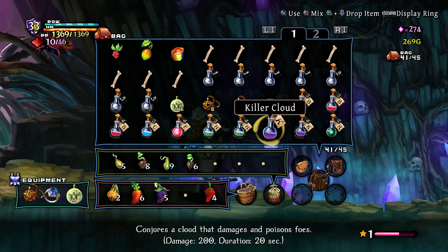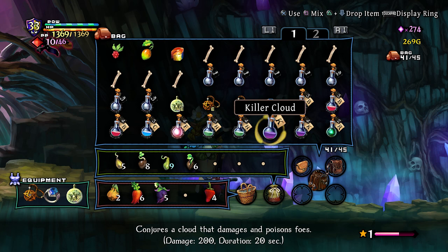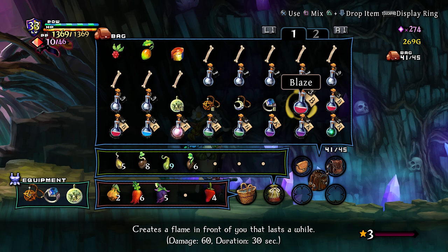Doesn't really apply in the case of healing tonics. That's a level one killer cloud. They're actually surprisingly comparable in damage — one's like twice as effective as the other one, but the first one is not negligible.